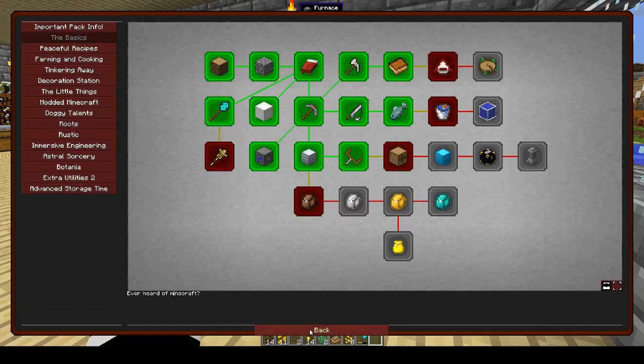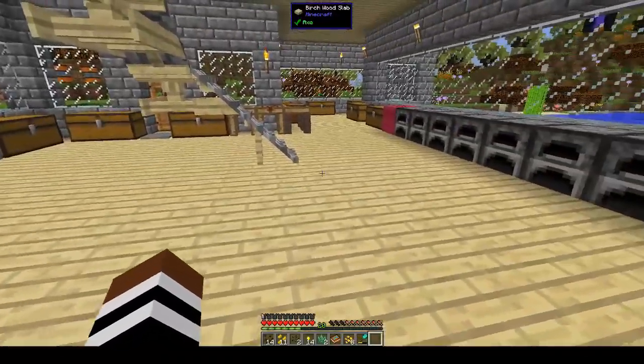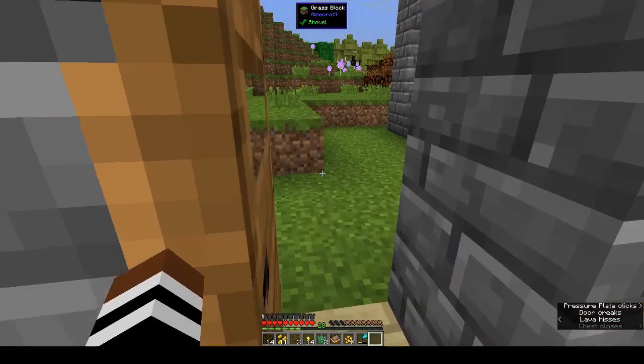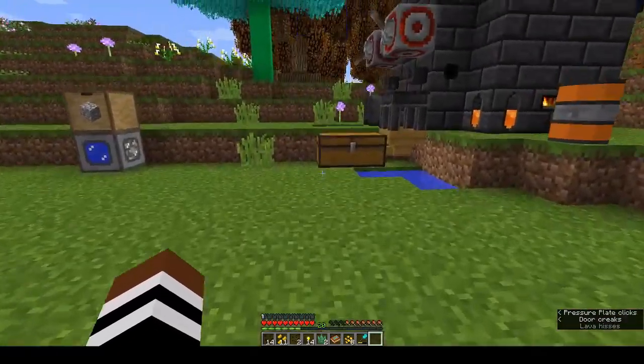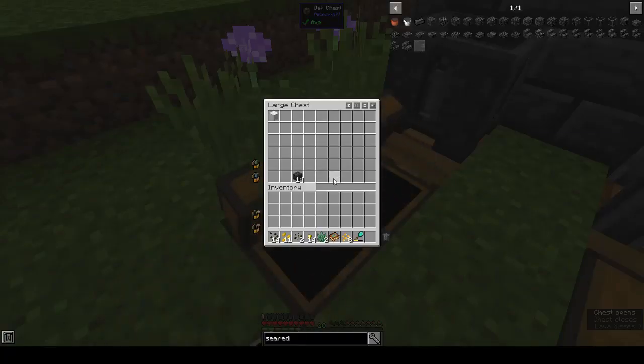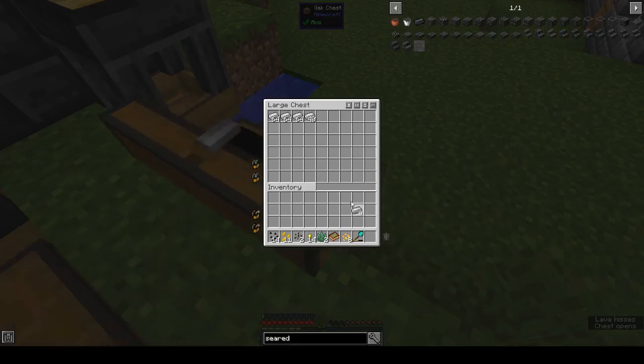If we look in our book, Decoration Station, we want to do this first one, this first layer. I did go mining — I picked up a lot of iron because we're going to need it. Yeah, we've got three and a half stacks of iron plus a block there, so almost four stacks of iron.